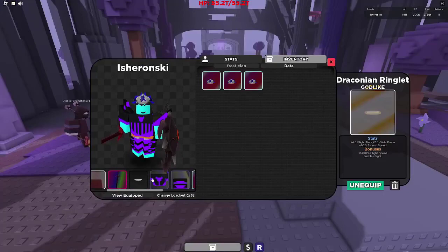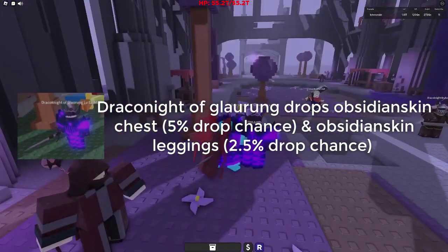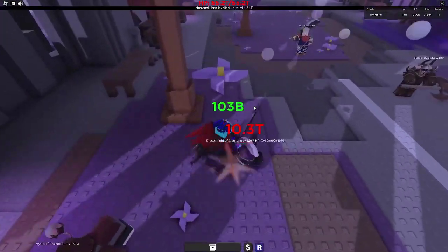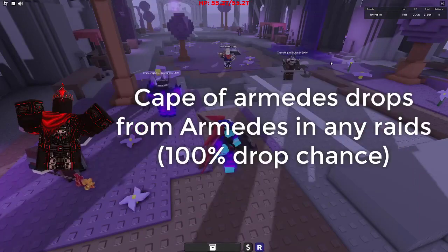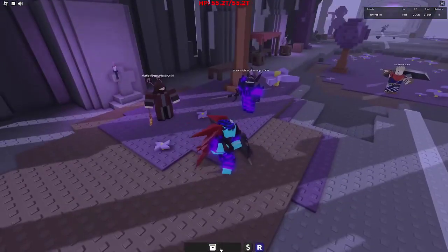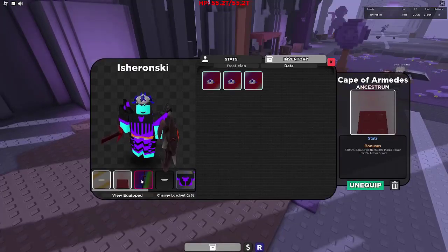Then we have Obsidian Skin Chestplate and Obsidian Skin Leggings which drop from Draconite of Glorung right here, which is pretty much right next to the Crimson Dragoon so you can grind both of them at the same time. We have the Cape of Armedes which drops from the raid from Armedes himself, who is the final boss in the raid. It's a 100% drop chance but you want to make sure that the armor shred is above 50% so that you do maximum damage.